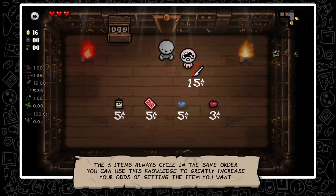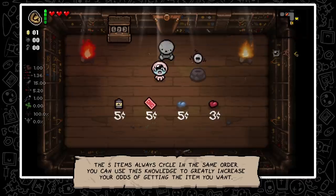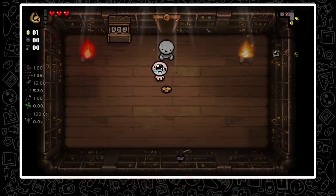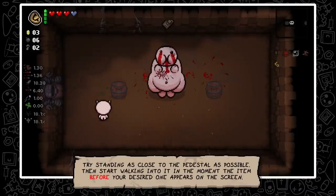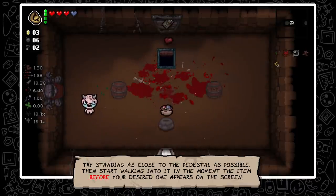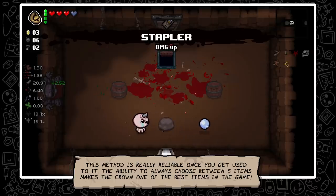The items always cycle in the same order. You can use this knowledge to greatly increase your odds of getting the item that you want. Try standing as close to the pedestal as possible, then start walking into it the moment the item before your desired one appears on the screen. This method is really reliable once you get used to it.